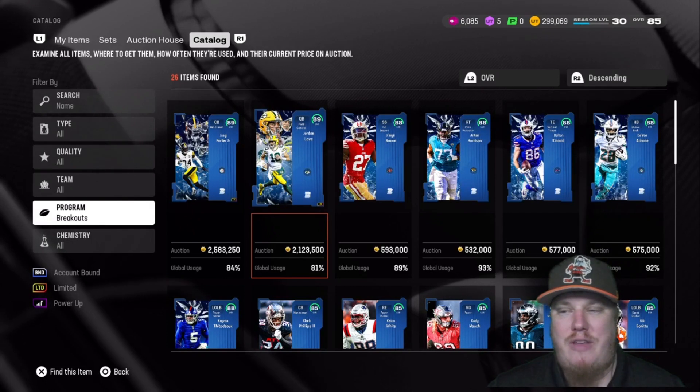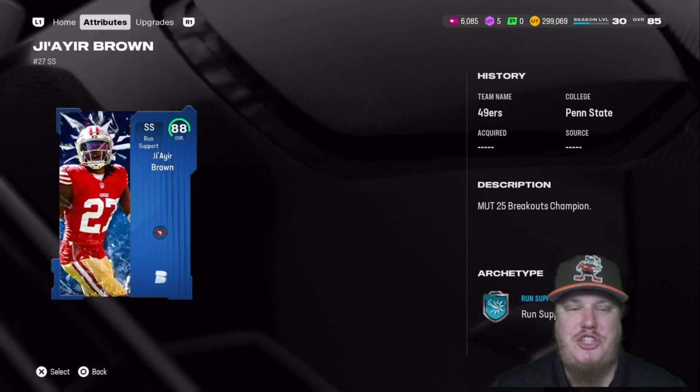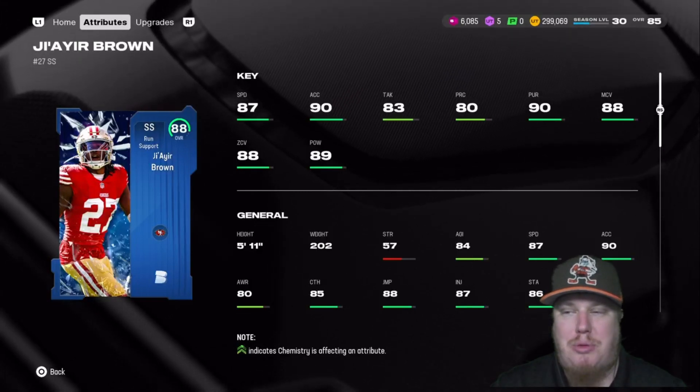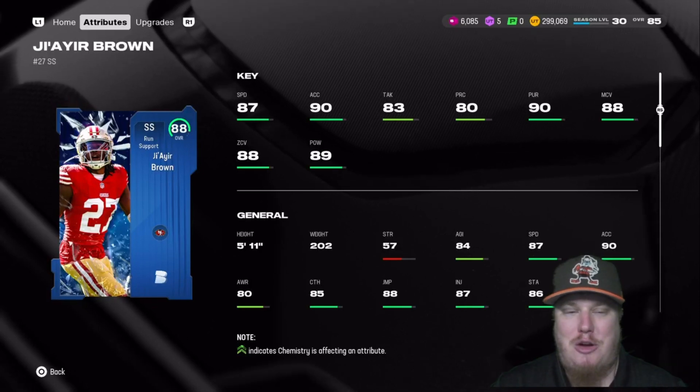Now let's show you the rest of the 88 overall players. We've got five 88 overall champions to talk about. Starting on defense, the run support strong safety Jair Brown of the San Francisco 49ers comes in with 87 speed, 83 tackling, 80 play rec, 88 man, 88 zone, and 89 hit power. What a strong safety item here for Jair Brown.